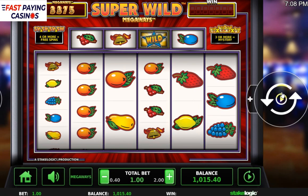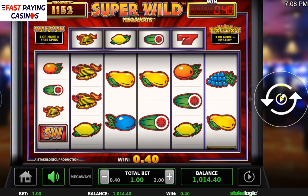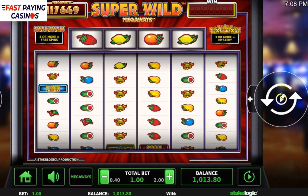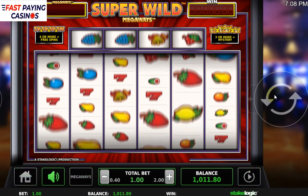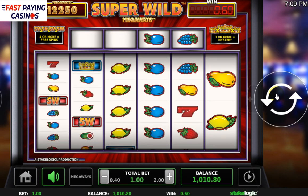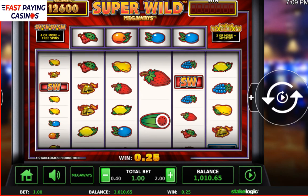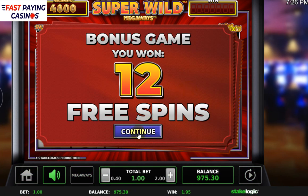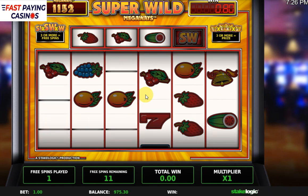You saw a wild in the top reel then. That was all 117,649 ways — a full ways spin — and just like Bonanza it can pay nothing and often will, but it can also pay substantially. Okay, we've won the free spins — four scatters, 12 free spins — with the increasing multiplier.